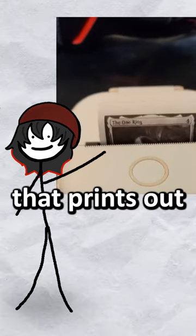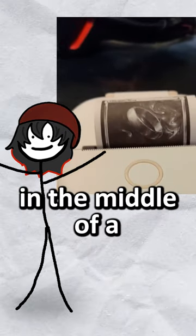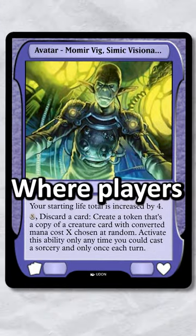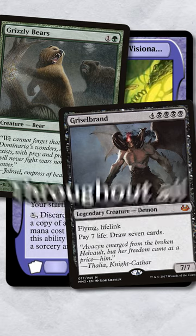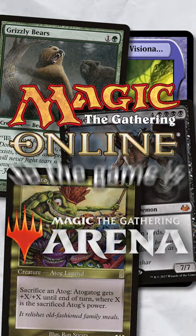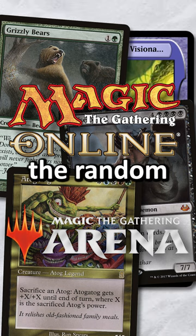This Magic player built a machine that prints out cards to be used in the middle of a game. Momir Basic is a casual variant of Magic the Gathering, where players fight with randomly generated creatures throughout all of Magic's 30-year history. It's played on Magic Online and Arena, so the game is able to easily give players the random creatures.